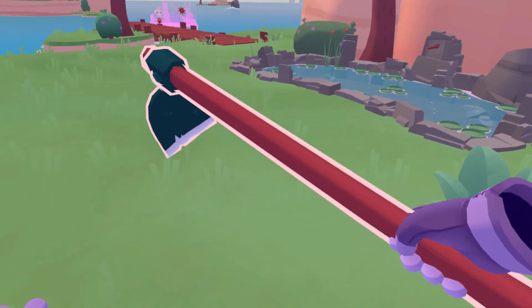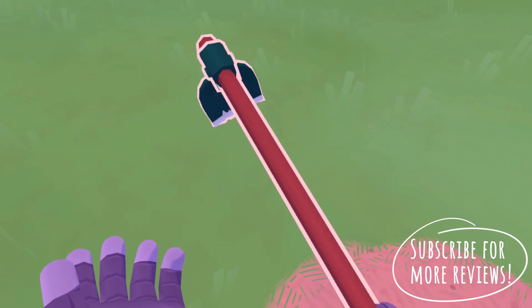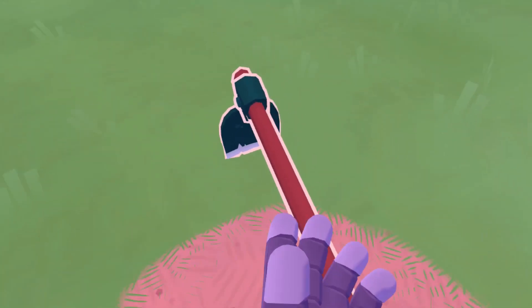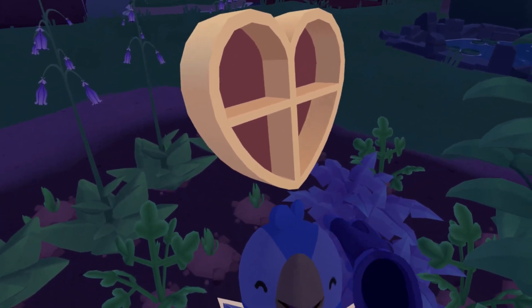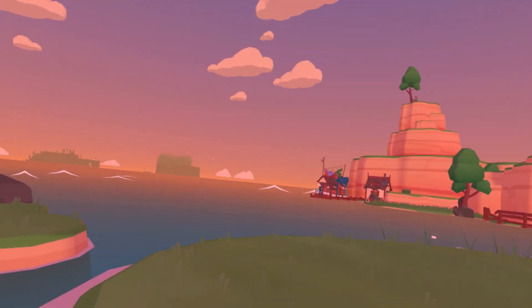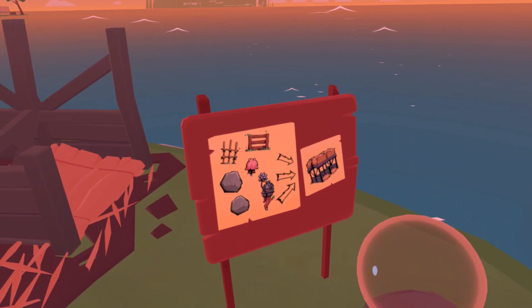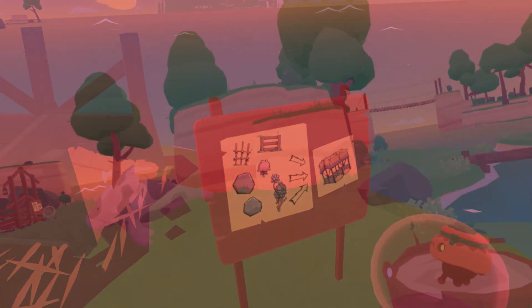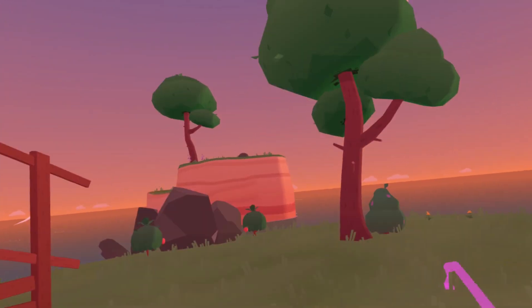Starting on a small isolated section, you'll learn the basics of farming and the controls before you move to the main area where you'll have your crafting stations and a small plot of land to begin building your own home. From this point, exploration is key as you explore this island you now call home, finding structures that need to be built, including some that give you access to previously inaccessible areas, although much of this will require you to explore distant islands to collect the required resources.